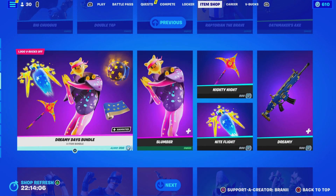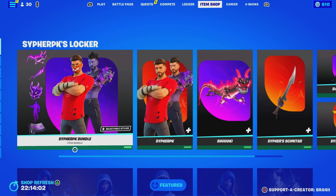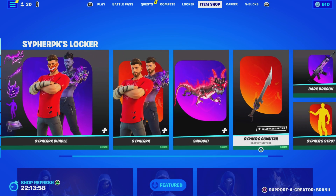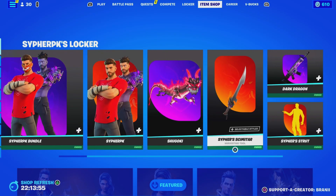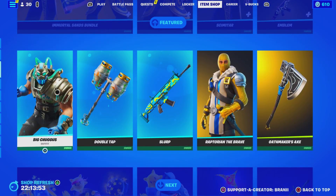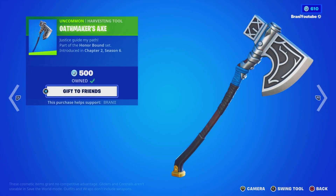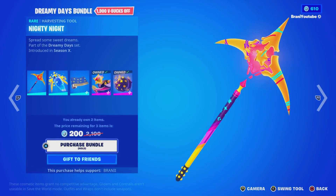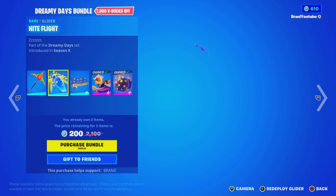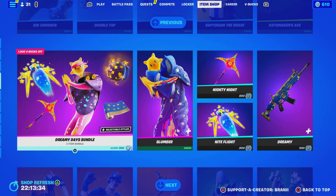Alright guys, take a look at the brand new item shop today — actually a decent item shop. It says Cypher's Locker, but this is his icon series; I thought it was going to be his locker bundle. And then take a look over here — pretty decent. They just keep on teasing cradles and the Leviathan Axe pickaxe. And at the bottom we have a great bundle — a pickaxe, a glider, and a wrap, which looks amazing with the skin.